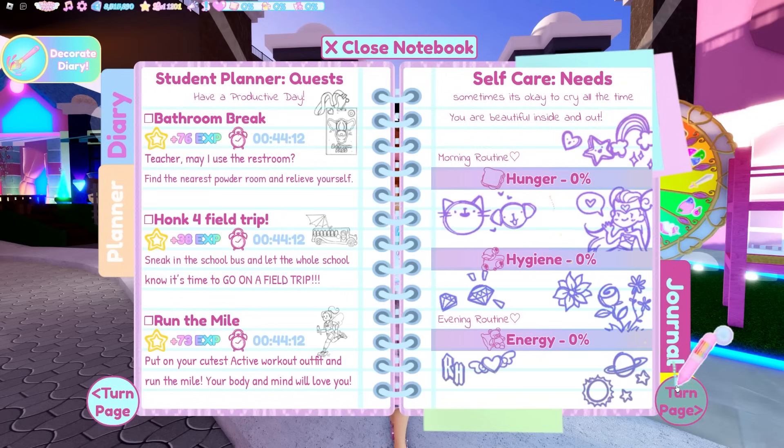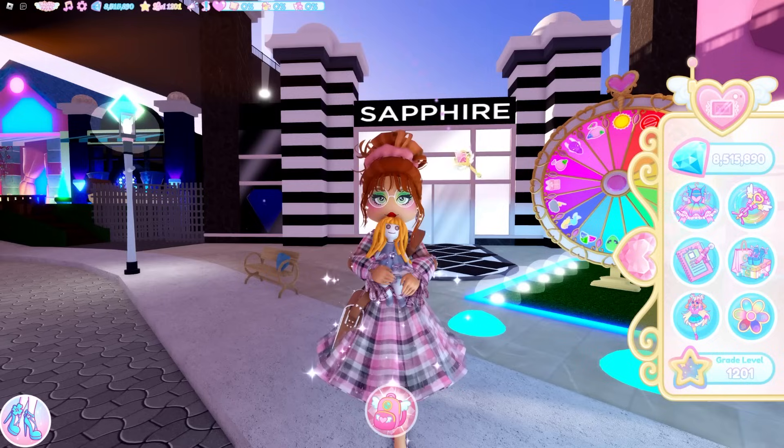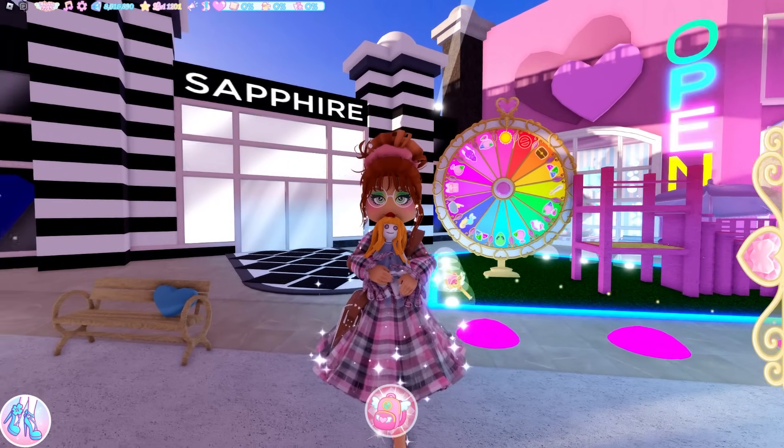You can come back and spin the wheel again whenever you want to — it will be available for you. Once the wheel is spinnable again it will do the same thing: if you've already landed on an item it will tell you. In addition to that, there are a couple of other things as well.